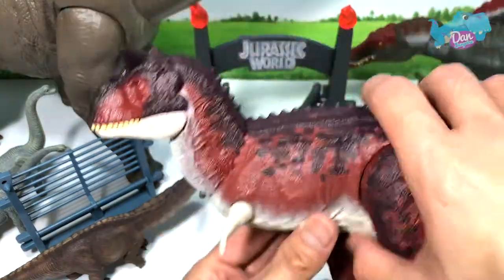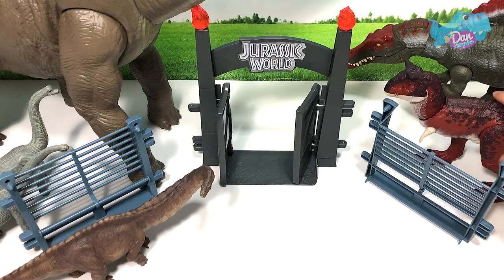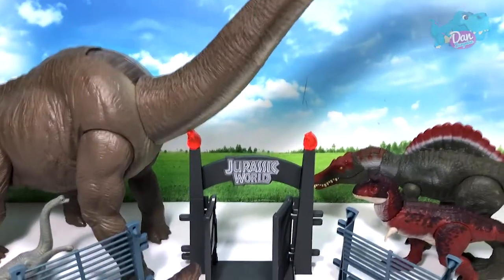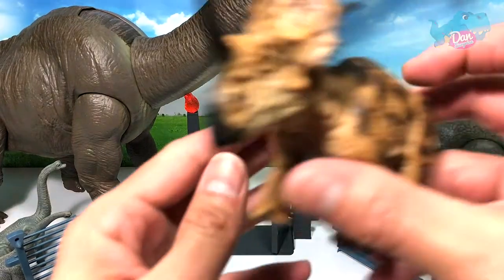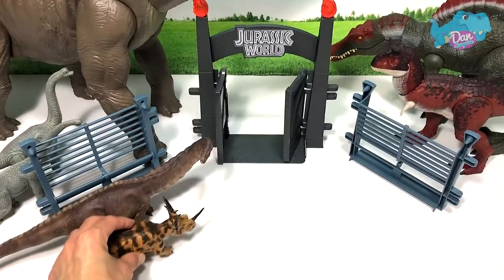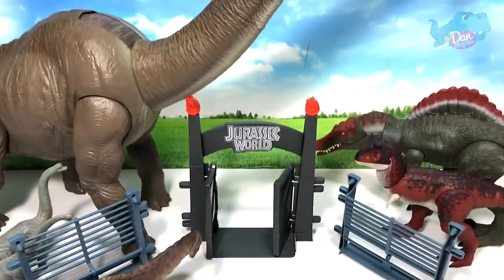Next up, Carnotaurus — another carnivore, so it is going on the right. Carnivores versus herbivores, as well as a Brachiosaurus collection video, all in one. Next up we have a Diracosaurus — this Diracosaurus is pretty cool, so it is on the left.